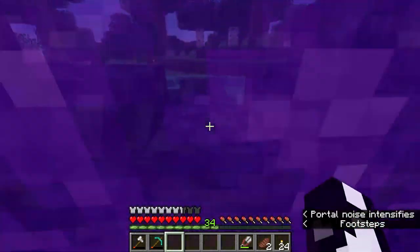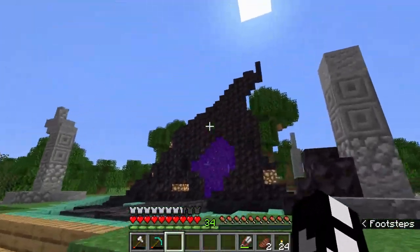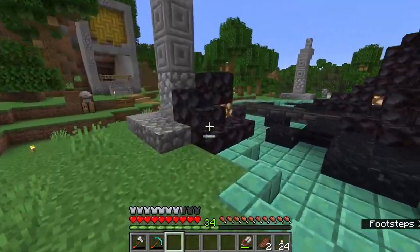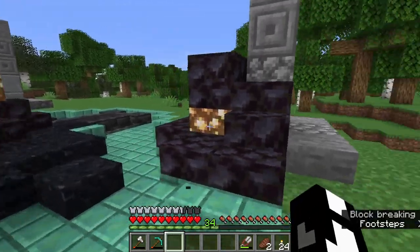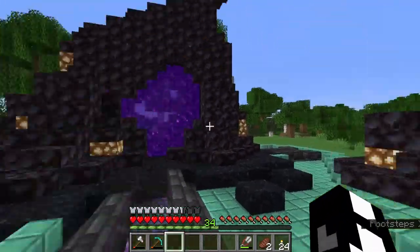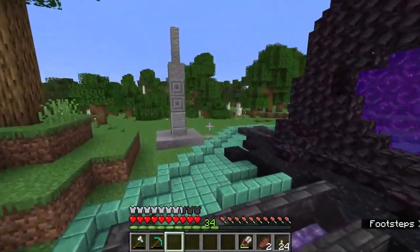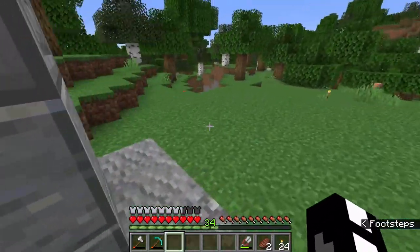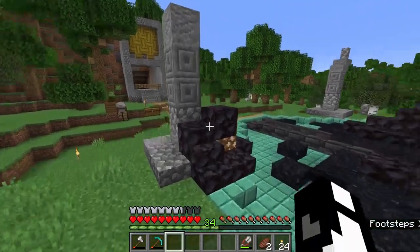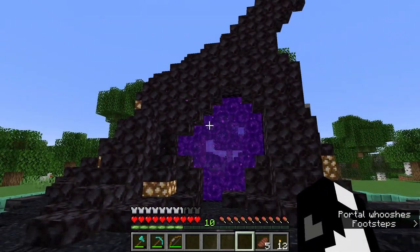Let me know what you guys think about this. We'll be moving on to another project. I added these little clumps here — I imagine that when this formed, little bits of it broke off and were sent elsewhere. I might add another one over here somewhere. So we have this teleportation pad that got destroyed by our nether portal here. But a single teleportation pad isn't very useful, is it?